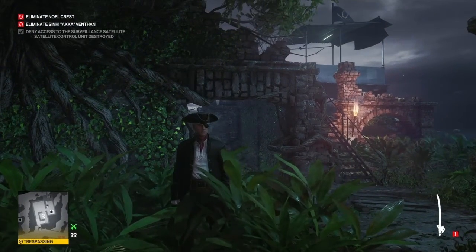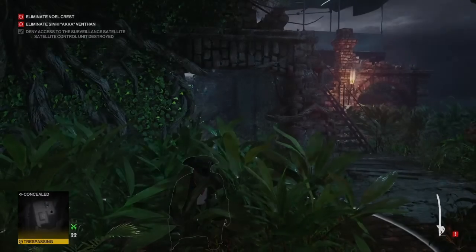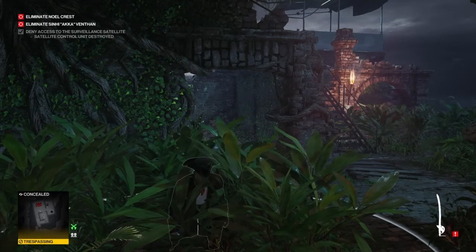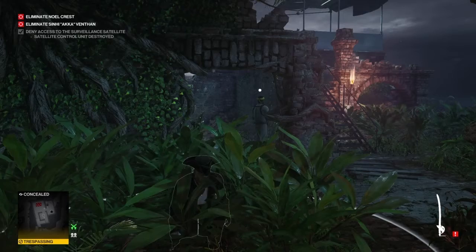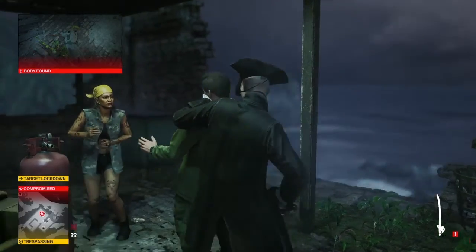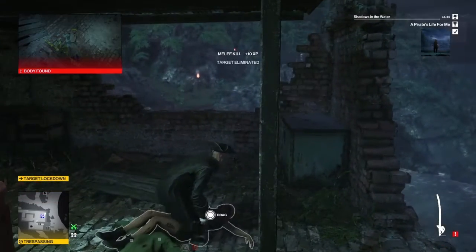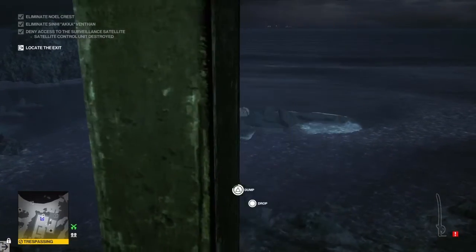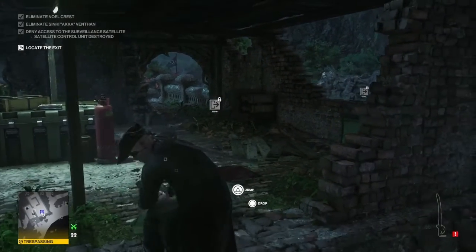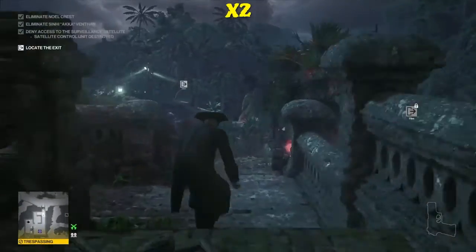Now we wait for the arrival of Akka, Crest, and Akka's bodyguard. As soon as Akka's bodyguard slips on the banana, we bolt from our hiding spot and eliminate both targets as quickly as possible. Ahoy ye landlubbers, this be a robbery! Akka's out of the way — good work. And that's that, the rest will pick up the pieces. That will get you the A Pirate's Life For Me challenge without having to run all the way around the map lighting braziers and digging up treasure chests.